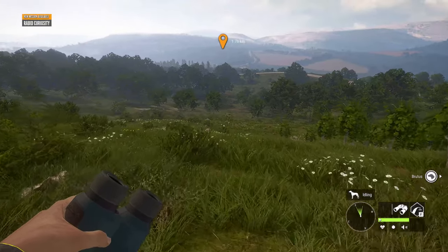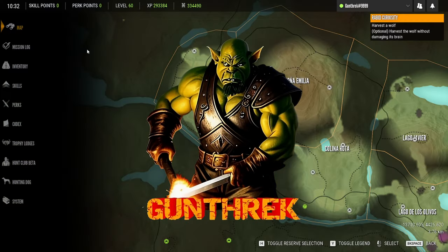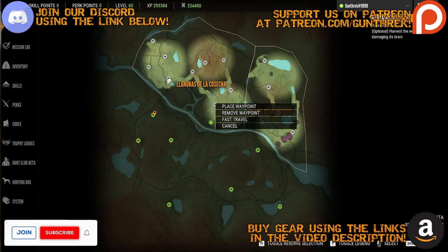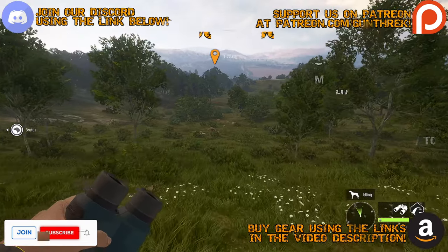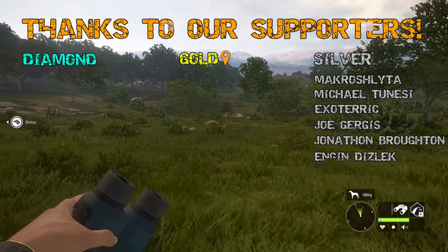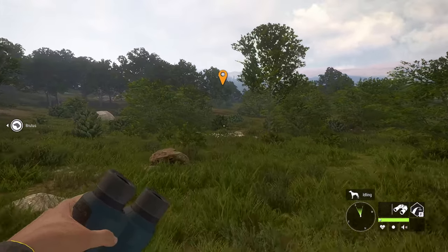Hello fellow hunters and welcome back to Call of the Wild. We are continuing our adventures in Cuatro Colinas, working to unlock the entire map, all the points of interest, as well as get one gold trophy animal of each type here on the map. As of this episode, we have three different types of Ibex left: the Besiete, the Gredos, and the Southeast Spanish Ibex. So we need to get one of each of those.